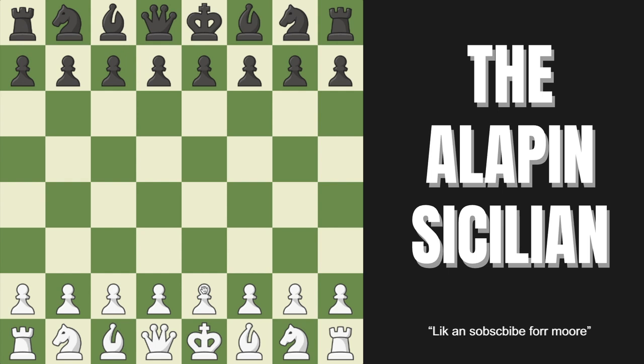Hello everyone and welcome to your no-nonsense guide to playing the most beginner-friendly anti-Sicilian: the Alapin. This comes after we go pawn to E4, black goes pawn to C5, marking the Sicilian defense, and we now go pawn to C3.